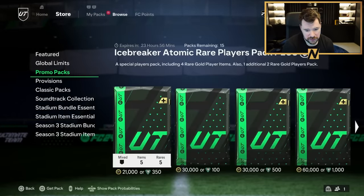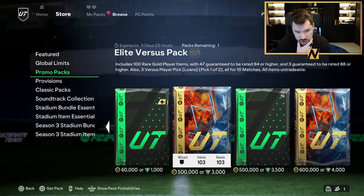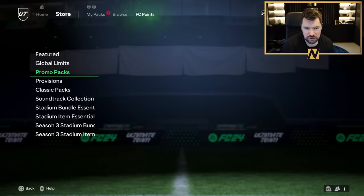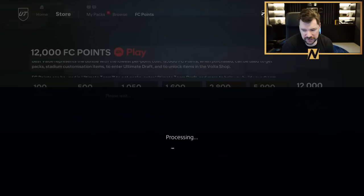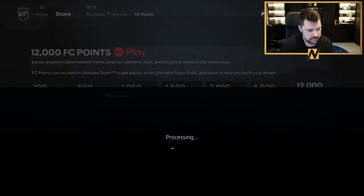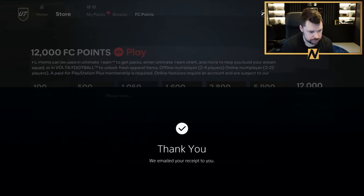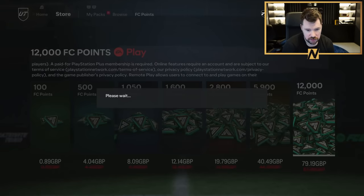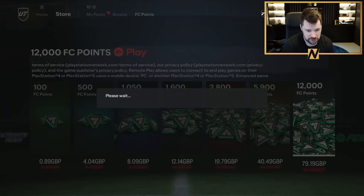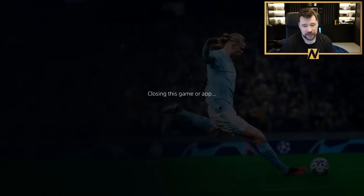In store we've got the global limits packs - no 10 coin pack today unfortunately. We've got an Ultra Versus pack: 14 rare golds 88 or higher - Jesus Christ, that's an unbelievable pack! My game's going to freeze - and it has frozen. EA please. I'm still going to go and open that pack and then I'm going to have a look at what my Geo Kiros becomes.